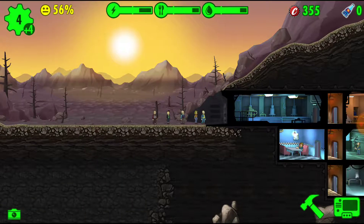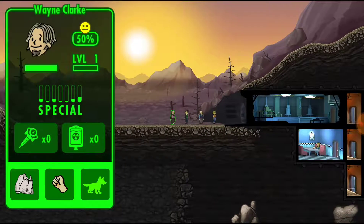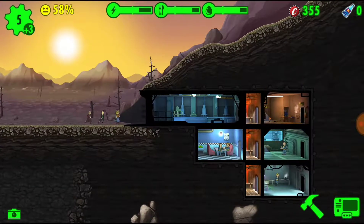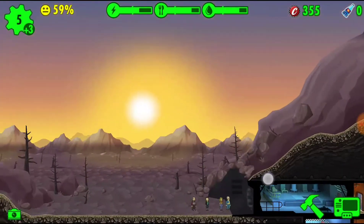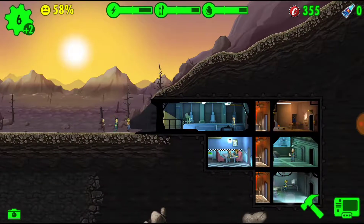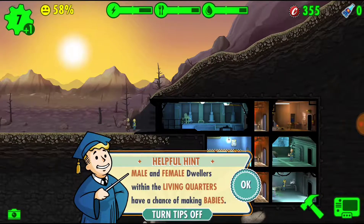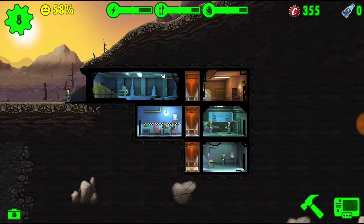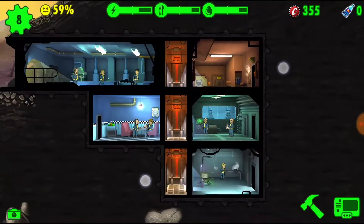We can go into the diner as well. Endurance — her strength is fairly low. Intelligence, luck. She can go into water treatment. And then the last two, I'm just going to go ahead and put them into the bays for now.